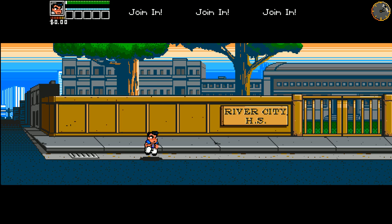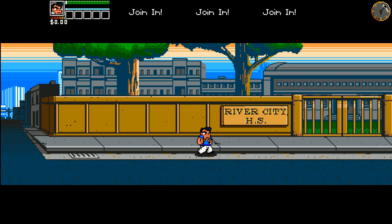X punches, Y kicks, B grabs. Right trigger blocks, right bumper does nothing, left trigger does nothing — maybe throw, I'm not sure. The tutorial says you can beat him with P and K, and keep his headbutt at bay by blocking with B — but I'm using the Xbox 360 controller, so that doesn't help with anything.